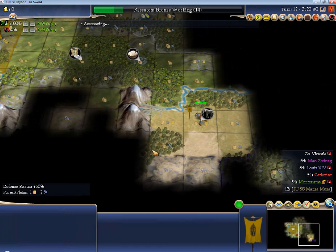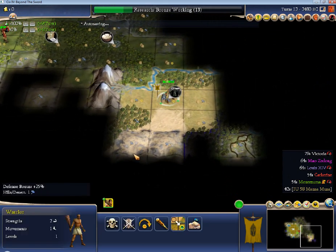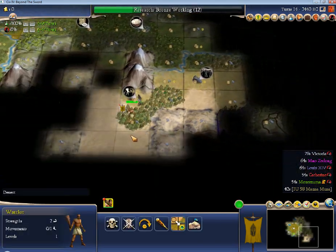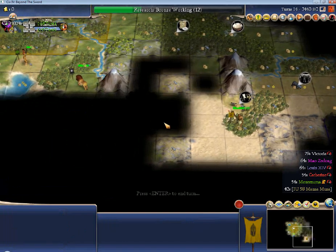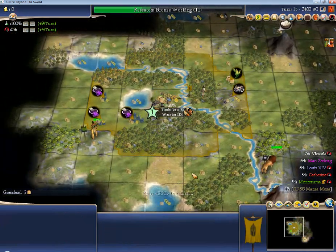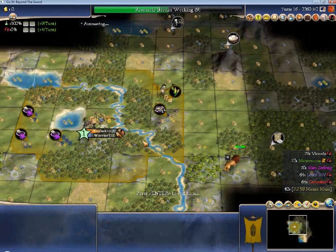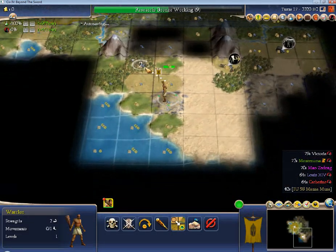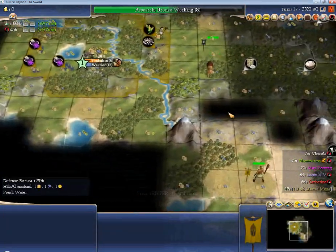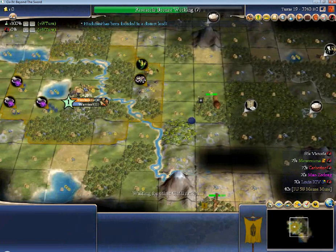Mao isn't particularly trustworthy, but he doesn't build a lot of units, so he's usually not a problem. He also doesn't expand like Victoria or Catherine — even Louie will out-expand Mao. Montezuma's a bit hit or miss on the expansion, and a bit hit or miss on whether or not his wars are successful. He's not nearly as effective on average as somebody like Shaka. I'm really not liking my opening surroundings. I could do a skirmisher rush, but you do rely on the RNG gods a little bit in the early goings.